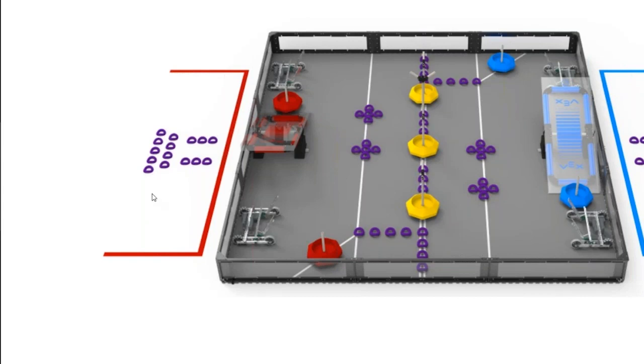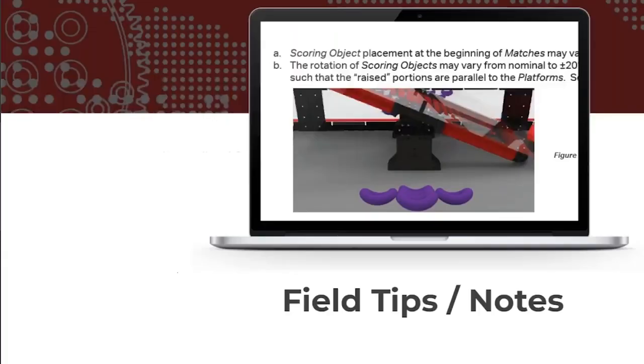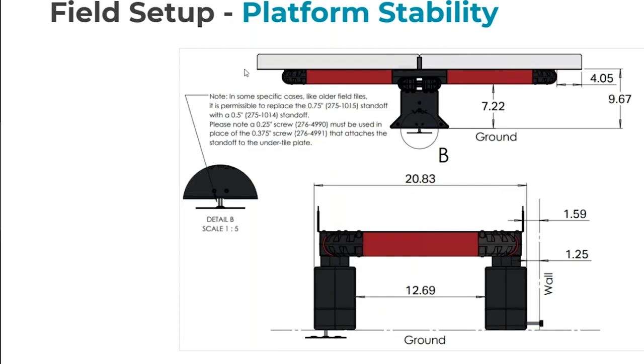Wouldn't changing the standoff tiles change the height of the platform? No. The only dimension that matters is the height from the foam tile to the platform. The height from the platform to the real-world floor is actually irrelevant because the robots are driving on the foam tiles. So even if you compress the tile using a shorter standoff because you have compressed field tiles, you're making it the same height from tile to platform. It'll be maybe an eighth of an inch off — it'll be fine.